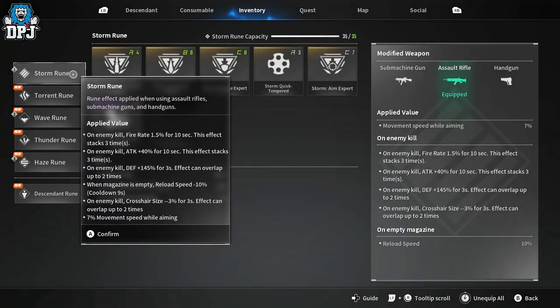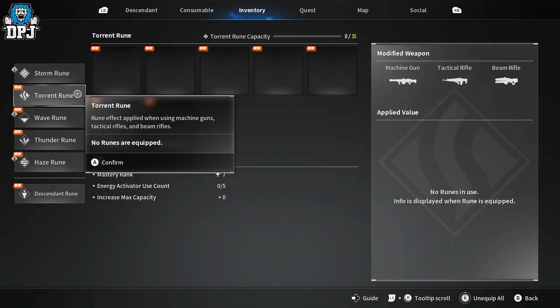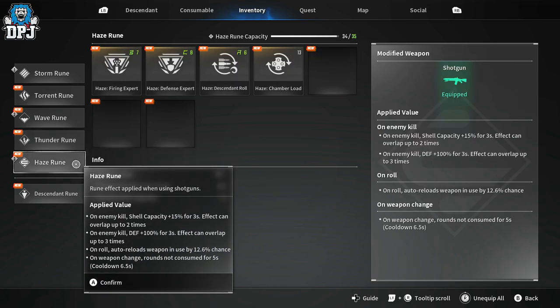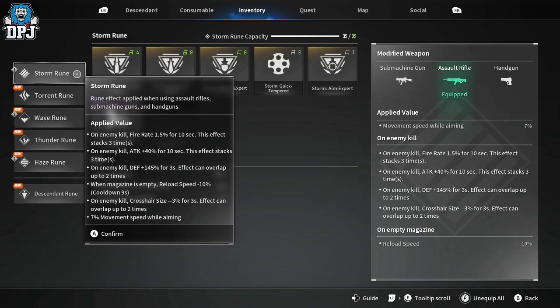I have storm runes, which affect submachine guns, assault rifles and handguns. Torrents affect machine guns, tacticals and beams — tacticals are the pulse weapons. We have Wave which affects hand cannons, Funders which covers snipers and launchers, and Haze which is for shotguns. Runes can seem like a complicated system if you don't read the tooltips, but once you do they make sense.